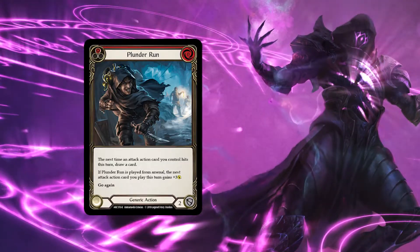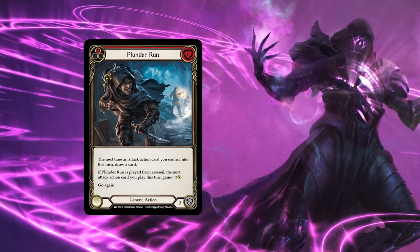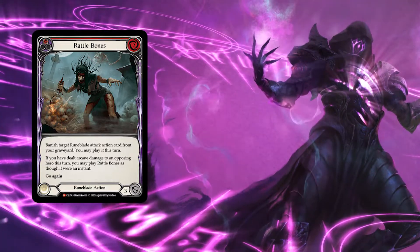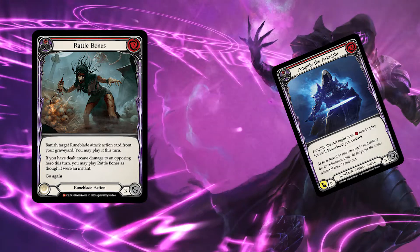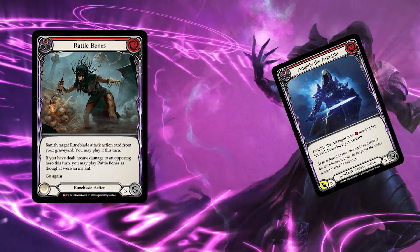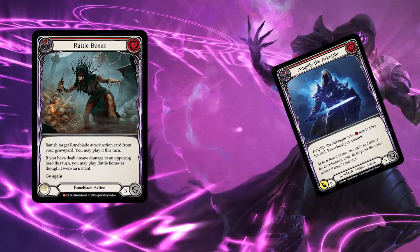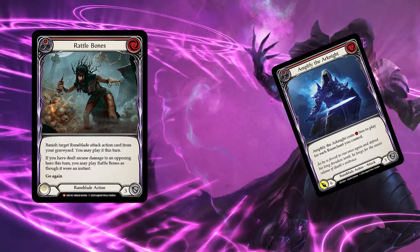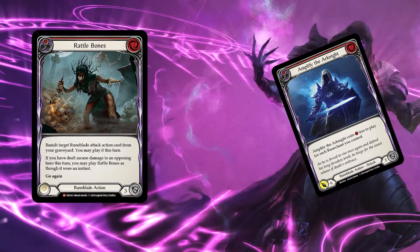We are playing three copies of Plunder Run, which allows us to draw — pretty self-explanatory. We have two copies of Rattle Bones. Rattle Bones reads: if it were to deal any arcane damage, we can play Rattle Bones as an instant. So we can actually instantly play out an attack action from the graveyard itself, which is pretty handy and allows us to gain back an action point, because Rattle Bones itself does have go again.